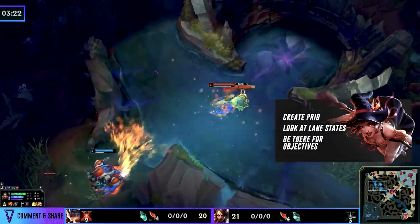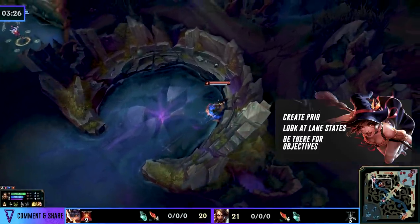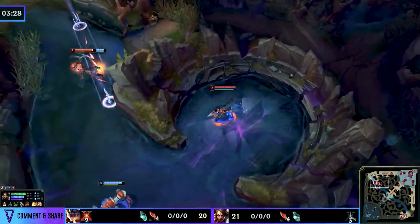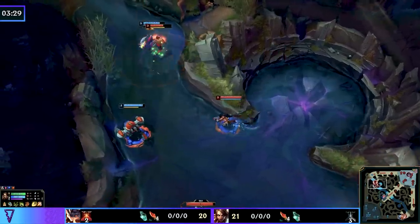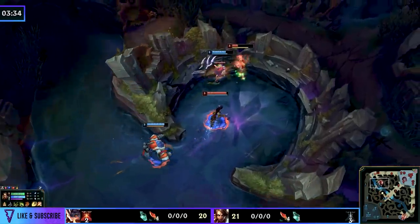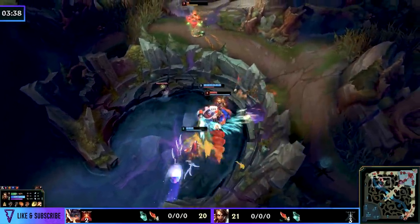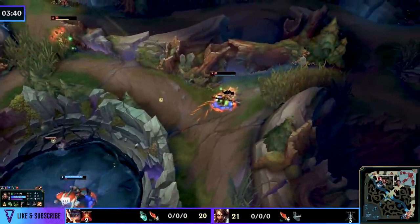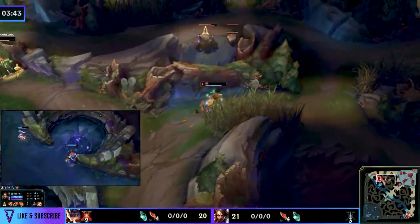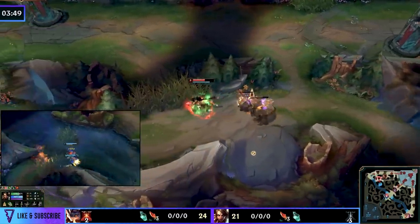The fact that Rumble hasn't shown indicates he's most likely on his sixth camp. This puts Nidalee right in front of the crab at 3:15 — the point is to create priority, look at lane states, and understand that we need to be at the objective when it spawns, not afterwards. Lee Sin top lane has pressure, and what you're seeing is a fight that should not have been taken — there should be respect given to their 2v2 power, specifically with Zoe backing before the Sailors.